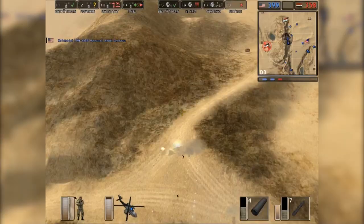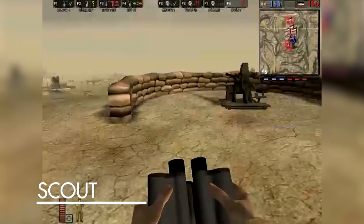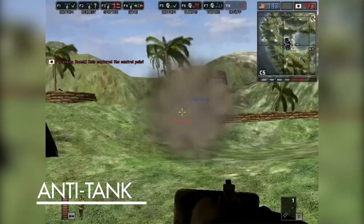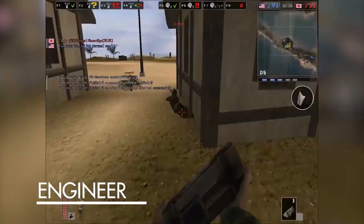Battlefield 1942 had five classes to choose from: Scout, Assault, Anti-Tank, Medic, and Engineer. The Scout scouted ahead and used his binoculars to gain intel on the enemy, while also using bolt-action weapons to fend off attackers when necessary. Assault is the run-around-and-shoot-bad-guys class. Anti-Tank is the Rocket Launcher Specialist, and Medic is, well, the Medic who heals people. Lastly, the Engineers repair the team's vehicles and tanks, and also have the ability to plant TNT to blow up the other team's stuff.